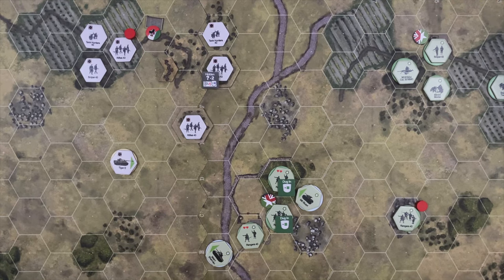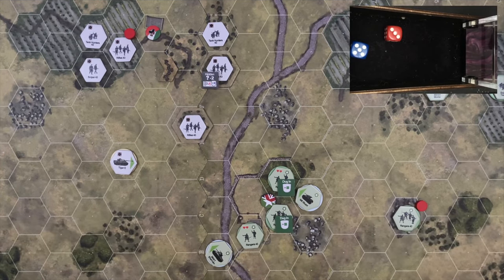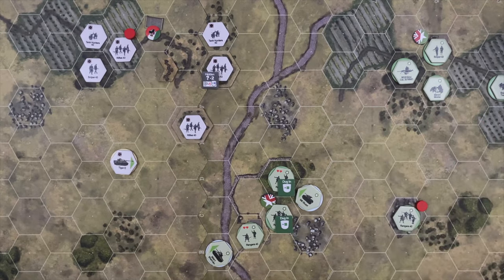Let's jump in and get started. We'll start with the initiative roll — US has the initiative. Going right into the planning phase. Due to unit casualties, the Germans only have four commands left this turn. The US have lost two units, going down to six commands. The Germans started with seven, lost three units, down to four commands. These turns are going to get more compact as both sides have suffered casualties. We're going to start into the support phase with the US firing its mortar indirectly.